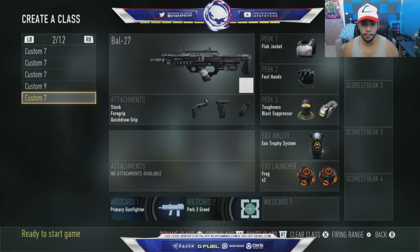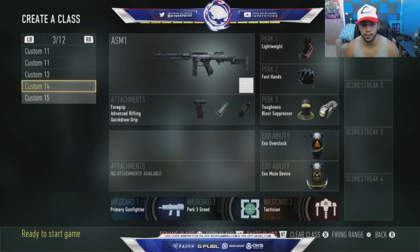Next is my bow class. Flag jacket, fast hands — the basics. Instead of mute device, I have a trophy and double nades as well. This is more of my stay-alive class to push something out or try to get first blood, especially when pushing a bomb site. Trophy is almost a must — at least one of your teammates should be rocking trophy because it's so, so beneficial.